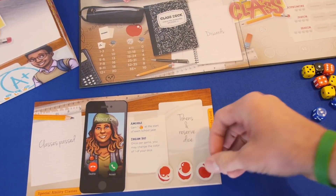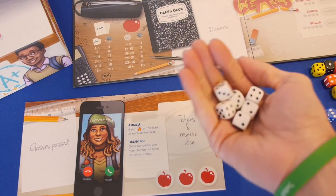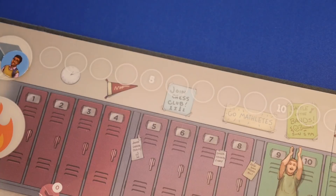At the end of each school year, if a player has been able to collect enough apples, he can attempt to take the ACT. He'll roll six dice and record his score. He can take the ACT every year if he has enough tokens, and his highest ACT score will be used at the end of the game.